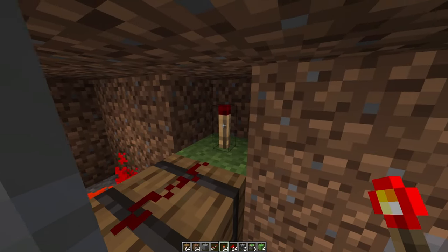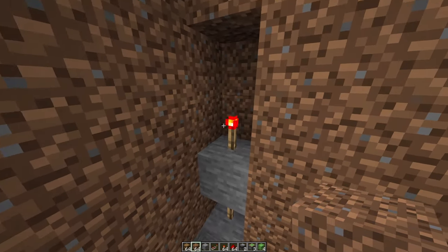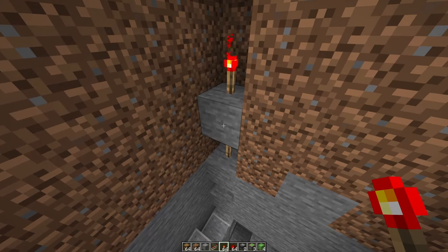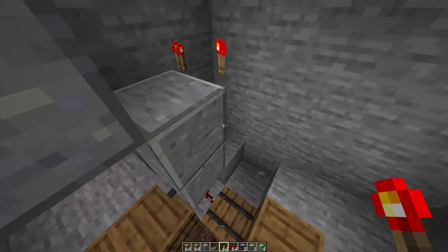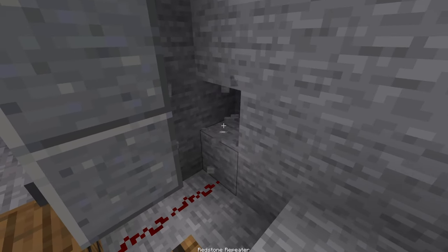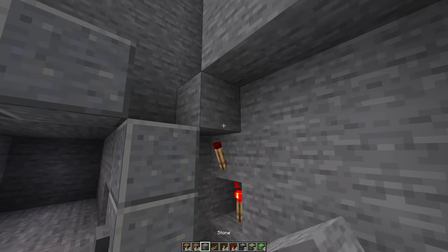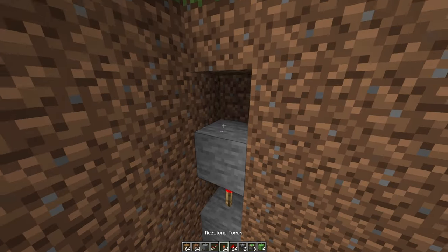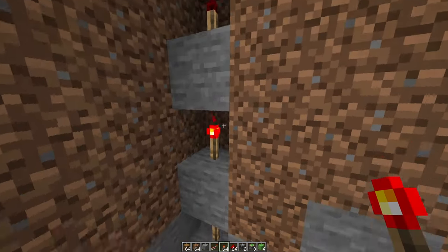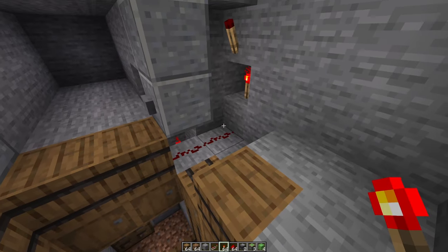Ideally the last redstone torch should be turned off and be one block from the surface. If your last torch is turned on and you can't place more without breaking the surface, you'll need to strip the whole array down and move it up by one: extend the redstone dust one more block, dig up one, place a redstone torch there, then continue your normal array all the way to the top. You should end up with the last redstone torch turned off, one block from the surface. It's a bit more complicated — you could use pistons to transfer signals, but this is the cheapest way.